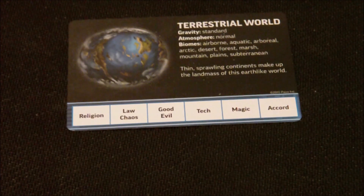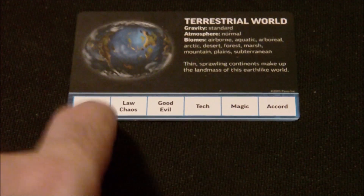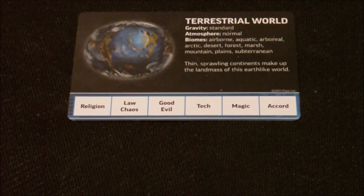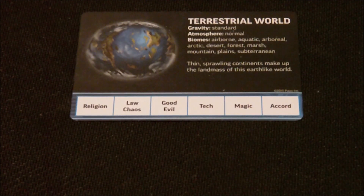The biomes are airborne, aquatic, boreal, arctic, desert, forest, marsh, mountain, plains, and subterranean — so basically pretty much any type of environment you could think of to sustain life. The description says it has thin, sprawling continents that make up the landmass of this Earth-like world — not huge continents but smaller, more contained ones. Underneath we have attributes: religion, law/chaos, good and evil, tech, magic, and accord. We're going to determine how those attributes play out, and the card also gives us star fields we'll use for populating with creatures and intelligent races, plus a hook — a plot idea you could incorporate into adventures.